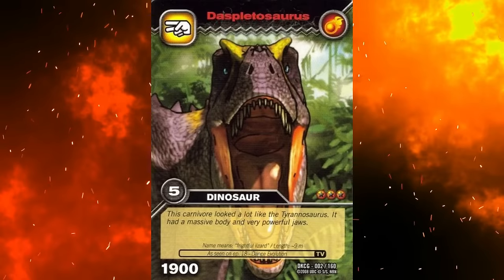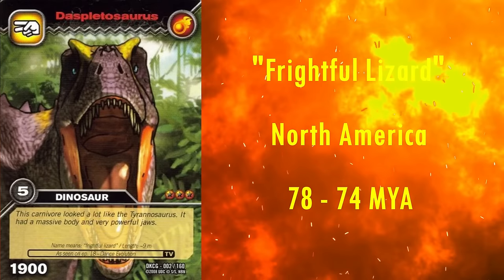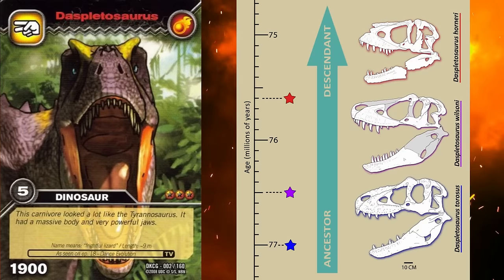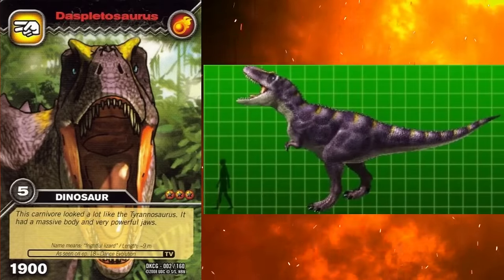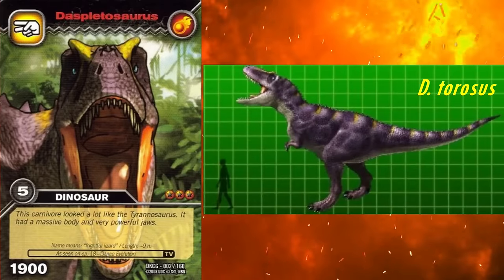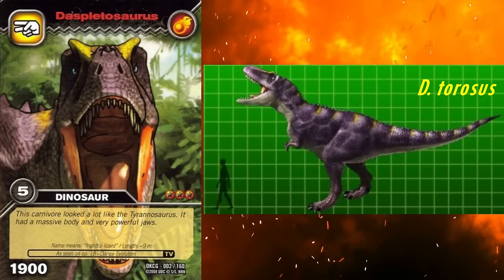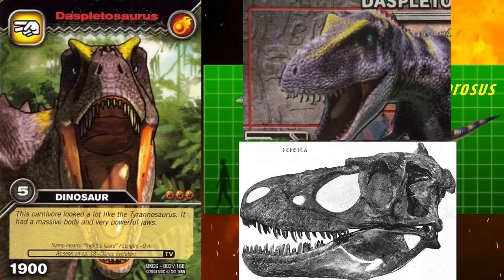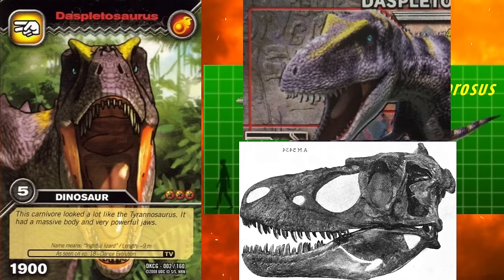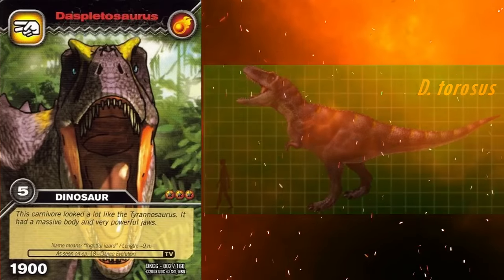Next we have Daspletosaurus. Its name means frightful lizard, and it lived in North America from 78 to 74 million years ago. It is heavily debated how many species are within the genus Daspletosaurus, with some arguing there are three and others saying there is only one. At the time, the only species known was the type species, D. torosus, and this model seems to be based on the Canadian material referred to this species. It has the distinct ridges on the snout leading up to the crest in front of the eyes, as well as the distinct bumpy ridge on the midline of the snout. The proportions seem perfect for this model too — another home run.